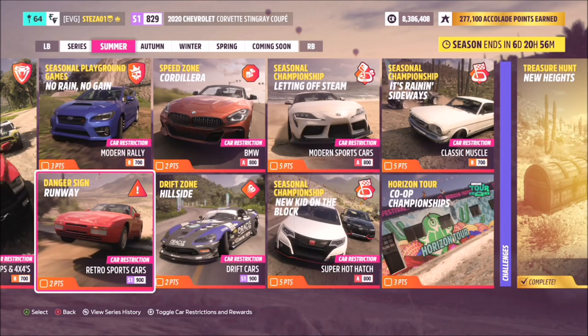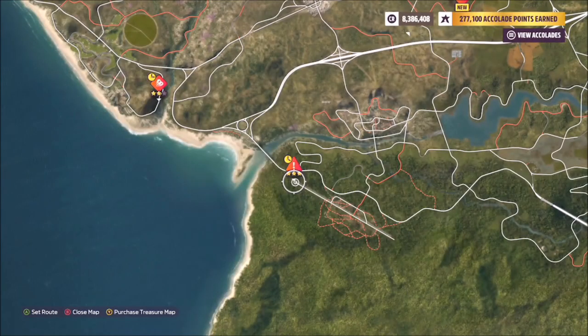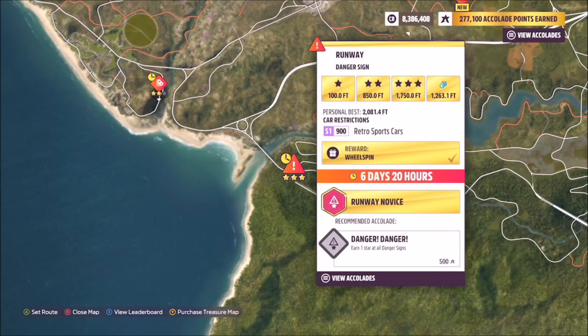Now we're moving on to PR stunts — this week there are three of them, though it may vary. Sometimes it's a speed trap, speed zone, and danger sign; this week it's a speed zone, danger sign, and drift zone. For the danger sign, hitting A takes you to the specific one you need. It now has car restrictions — this one requires an S1 class retro sports car — and to the right of the three-star score it shows the target: 1,263 feet.